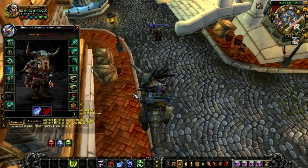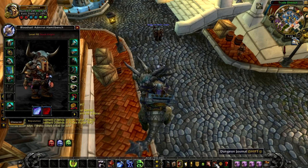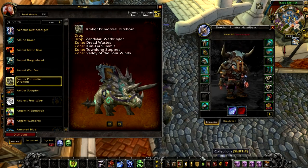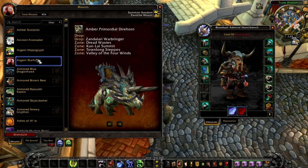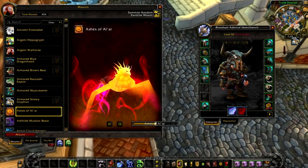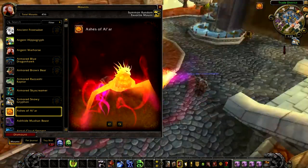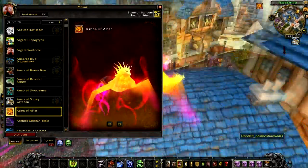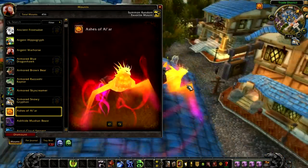I got an achievement for the Headless Horseman's Reins. Wow — I have access to all of the mounts? No way. Why can't you just give me these? This mount is amazing.